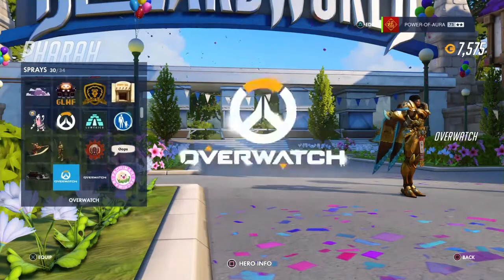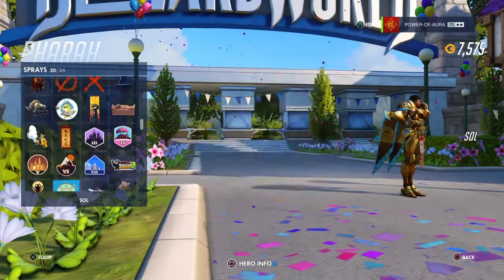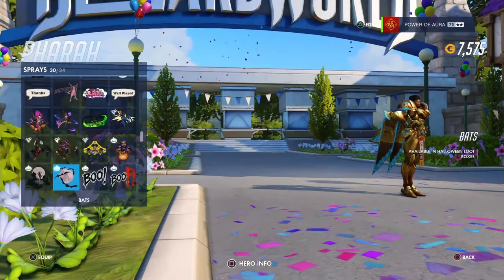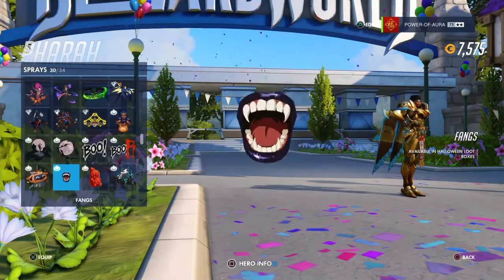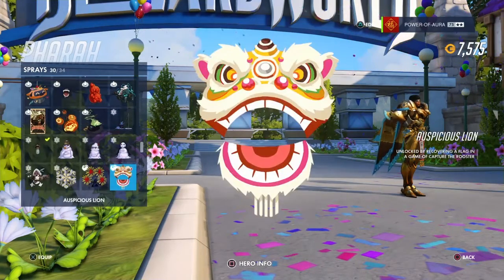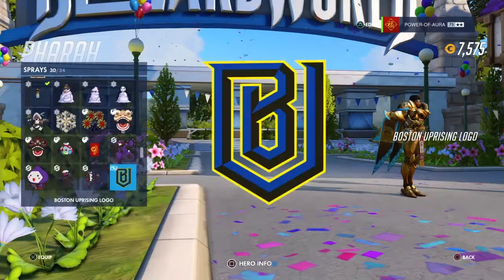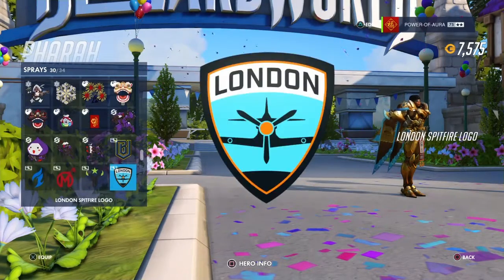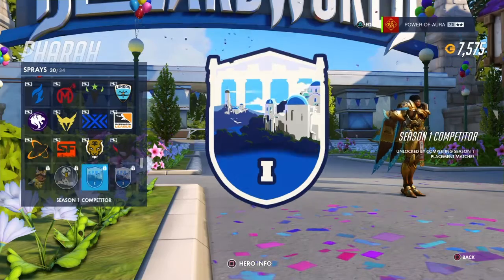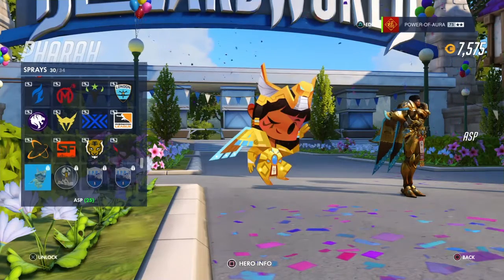I'm going to check out her sprays as well. Apparently she only gets the one ASP spray. If you guys are wondering where the new sprays are located, you're going to find them hidden within all the teams for the Overwatch League — just scroll through there and you'll find them. At least that's where they're located on console; I don't know about PC.